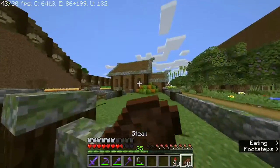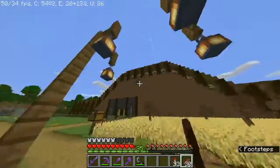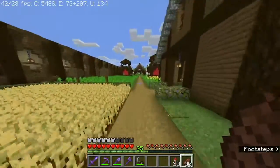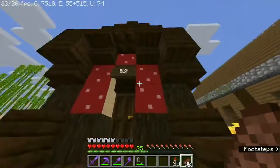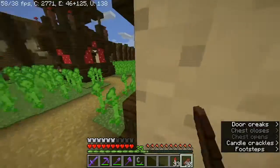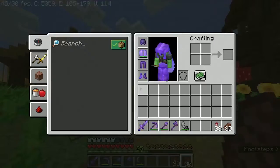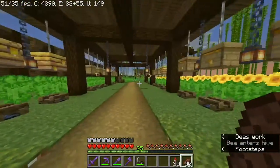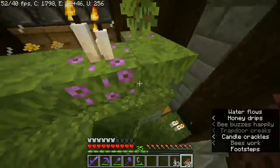Another new thing is this barn house. There's this wall, and then my sunflower patch with all my bee-related stuff - candles, beehive, honeycomb - everything's here. I have this main bee farm here and then I have an auto honeycomb collector down below.